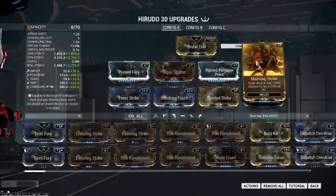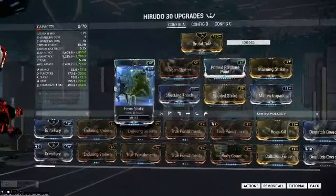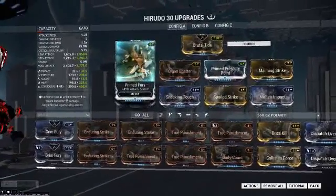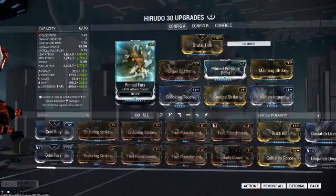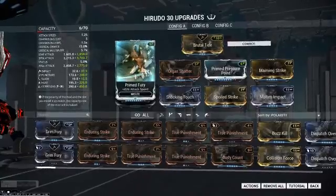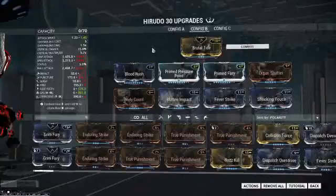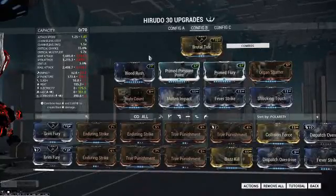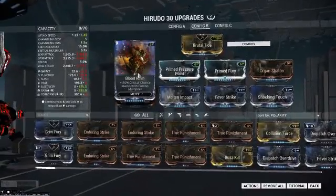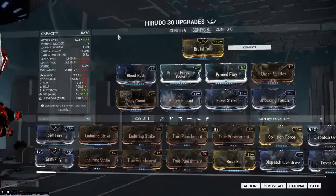Using Maiming Strike and Organ Shatter. Also using Primed Fury for the high attack speed, since it's a sparring weapon and you should use a fury mod. This other config is the continuous crit build, using Blood Rush and Body Count without Maiming Strike — this is for if you want to just keep attacking without stopping.